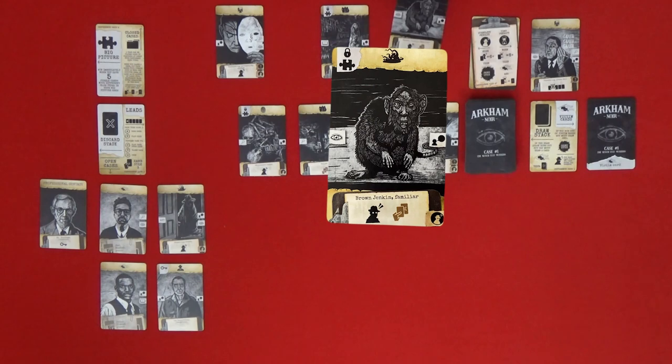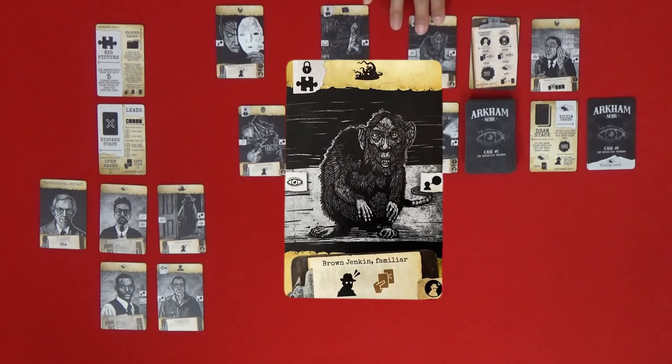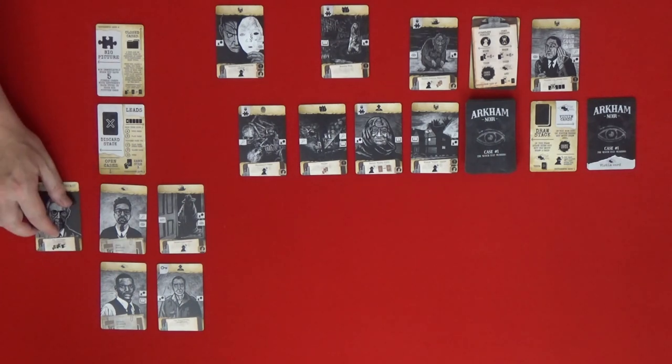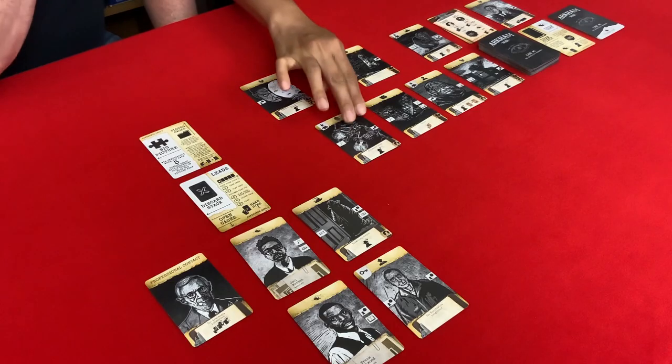The stability check result is bad — it has the puzzle we need and also the stability marker. So it goes to the stability penalty area. There is a card that will let us draw from there, and we can also use the professional contact to exchange a card from our hand for this one, since there's only one puzzle with this symbol.